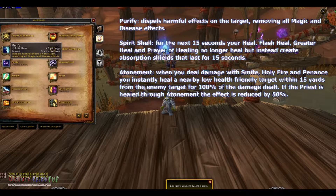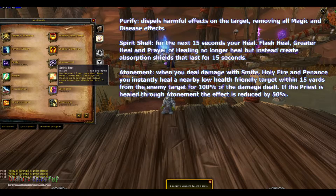Spirit Shell: for the next 15 seconds, your Heal, Flash Heal, Greater Heal, and Prayer of Healing no longer heal, but instead create absorption shields that last for 15 seconds.